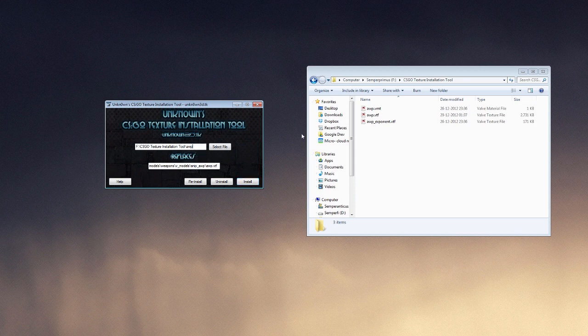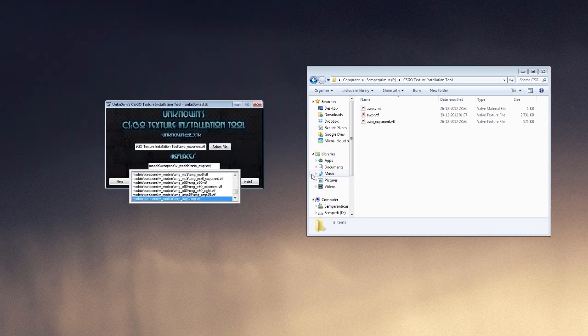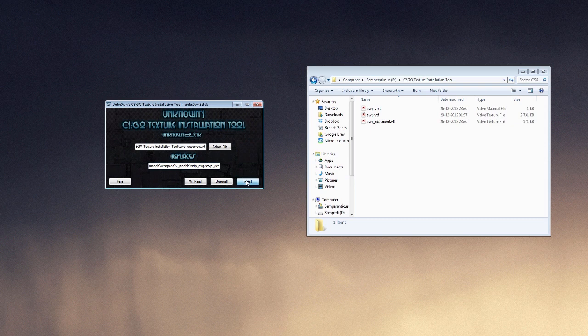And we do this with the rest of them as well. In this case we need to — there we go — exponent, and awp exponent — installed. And we're technically done.